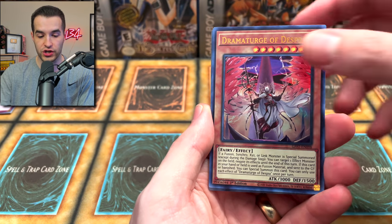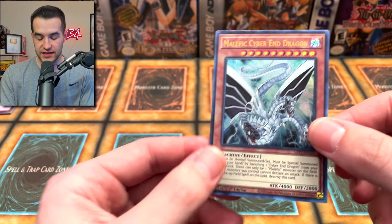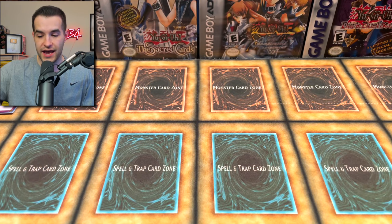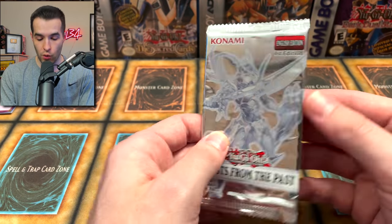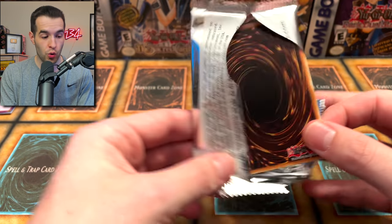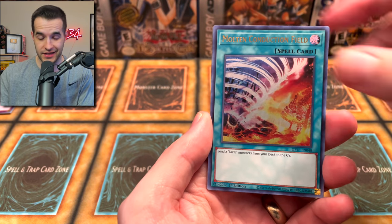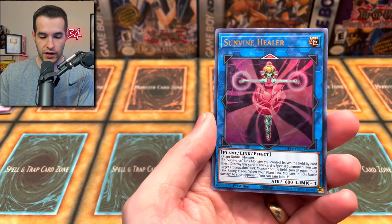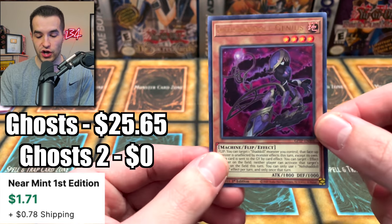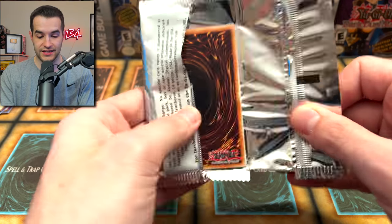We got the Rookie Warrior Lady, the Dramaturge of Despia, Mystical Sand, Fossil Fusion, and Malefic Cyber End Dragon. If you're seeing this Monday, tomorrow we should be opening more live on YouTube — going for the Dark Magician Girl or the SDK Blue Eyes White Dragon. We got the Rakja, Sunvine Healer, and Neshadal Genius. That's a pretty good card as well. Ghost from the Past 1 is looking nice.